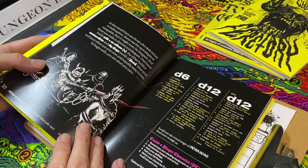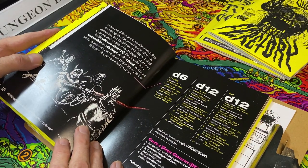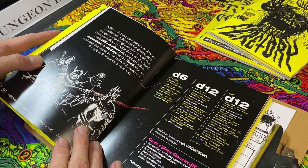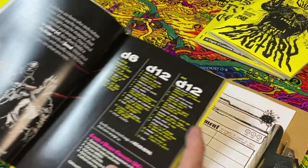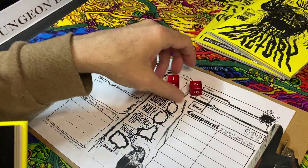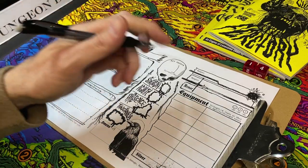Let's go ahead and make a character. The book says 'one hand holds 2d6 times ten silver.' I rolled a five, so 2d6 times ten gives us 50 silver to start with. I'll write 50 silver on the character sheet.